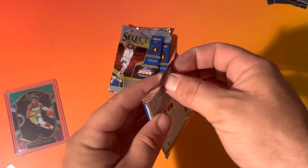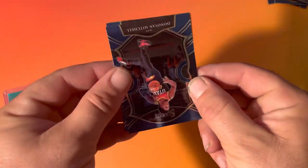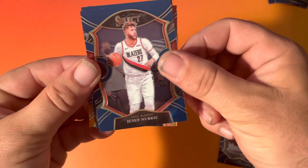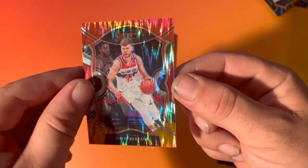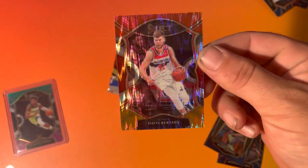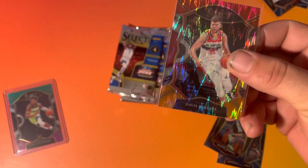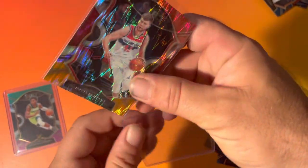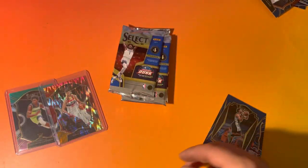Anthony Edwards in the first pack — is that good luck, or is that going to show that the rest of the pack is good? All right, Donovan Mitchell. Kelton Johnson and Davis Bertans — it's a nice parallel. What is that, like a Shock or something? It's nice, not the right person, but it'll do. I guess it'll go on my Wizards PC.